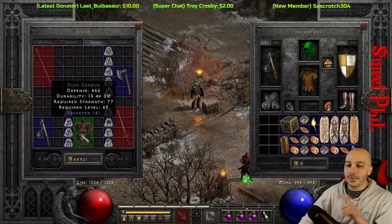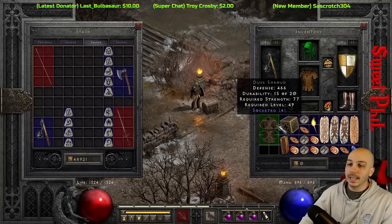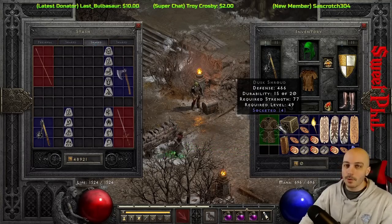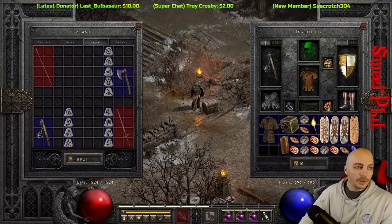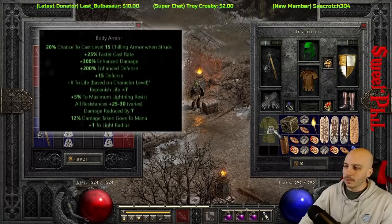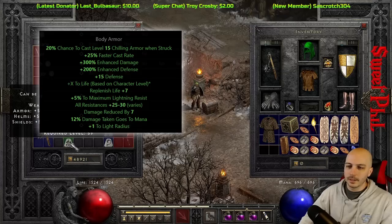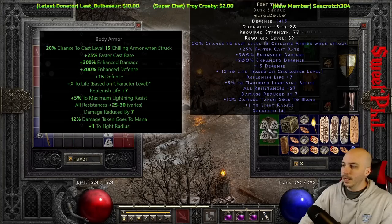This is single player so runes can be hard to come by sometimes. I decided to make my first Fortitude in a non-ethereal base even though I kind of want to use it on my mercenary — this way while I'm switching around builds I can use it on characters like my Barb or a Zealot. Once again double-checking the rune order: El, Sol, Dol, Lo — and we'll plug them in.